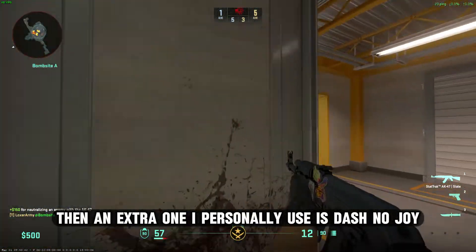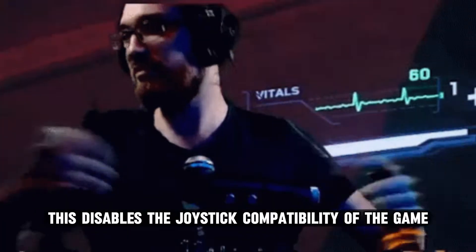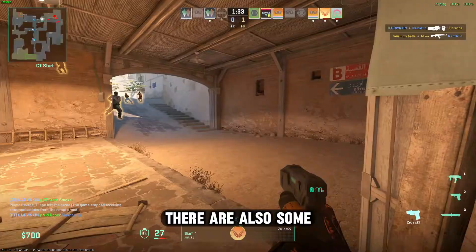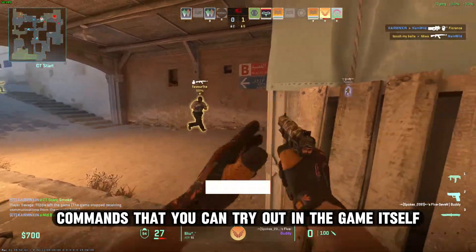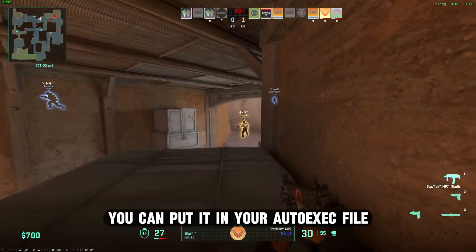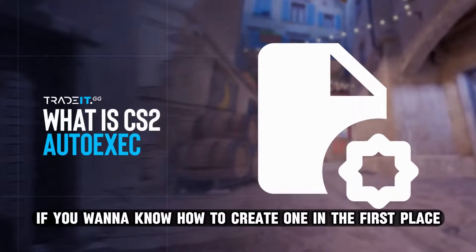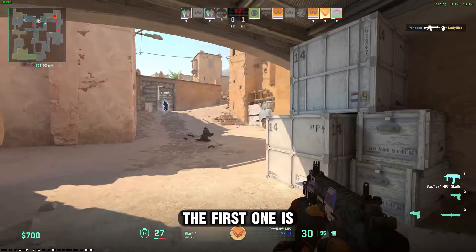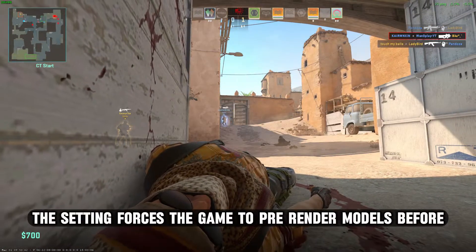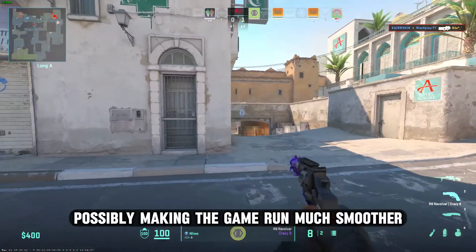An extra one I personally use is -nojoy, which disables joystick compatibility since most people won't play CS2 with a joystick. There are also some commands you can try in the game console itself. If you feel they help a lot, you can put them in your autoexec file. The first one is +cl_forcepreload 1, which forces the game to pre-render models before getting into the game, possibly making it run much smoother.